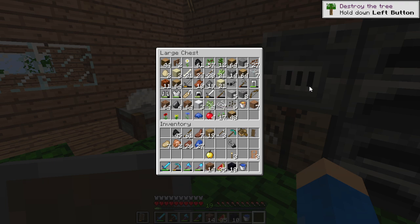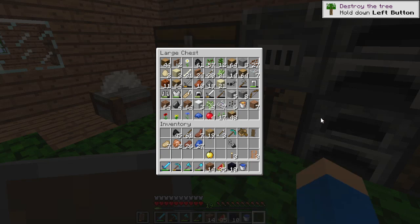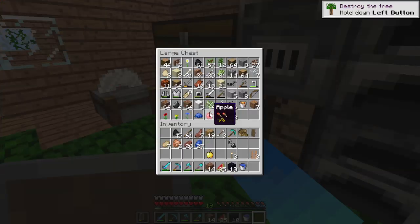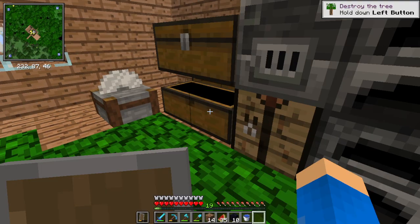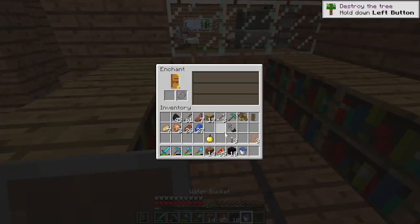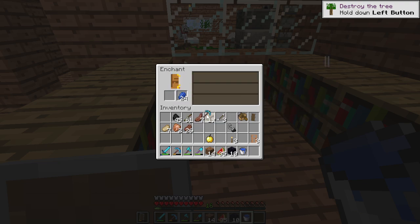That was the goal for the room obviously — before. Now the goal is to make a Nether portal and do it right. I don't appear to have the materials for bookshelves. I need leather — that's what I was doing before, hunting cows for leather. But look at that — Efficiency III! I should be able to make an anvil.